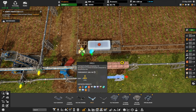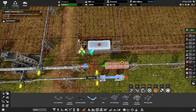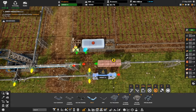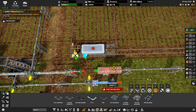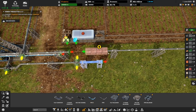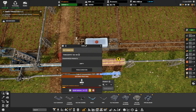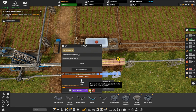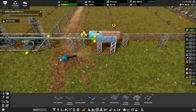I want this water pipe rerouted. I need more of this pipe destroyed — come on, priority, priority. Let's speed up time a bit. Somebody will come by and help, I hope. Trucks are now busy.